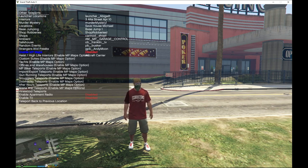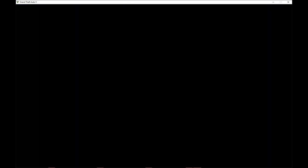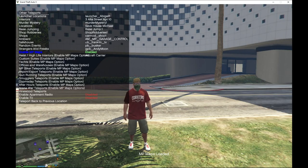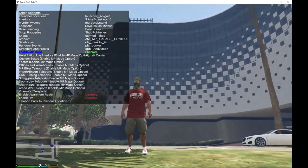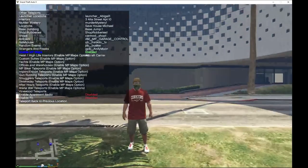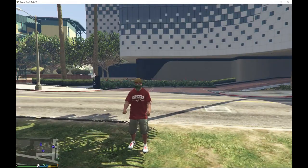You must enable MP Maps to spawn the casino. Your game will freeze for a few seconds — don't worry. Just wait for loading to complete. As you can see, the casino resort is now spawned right in front of me.